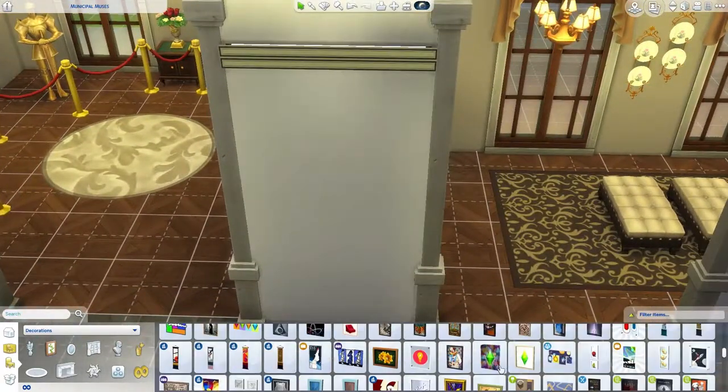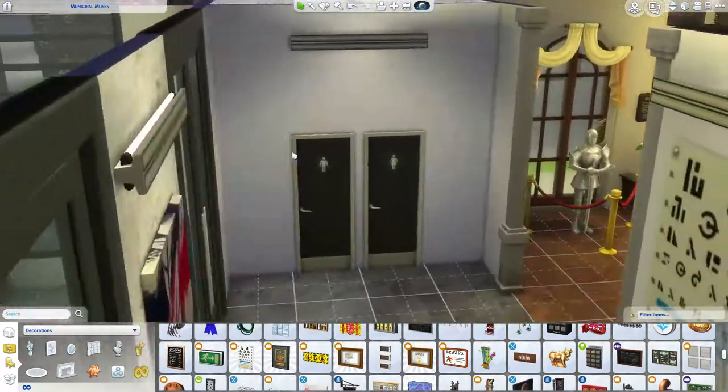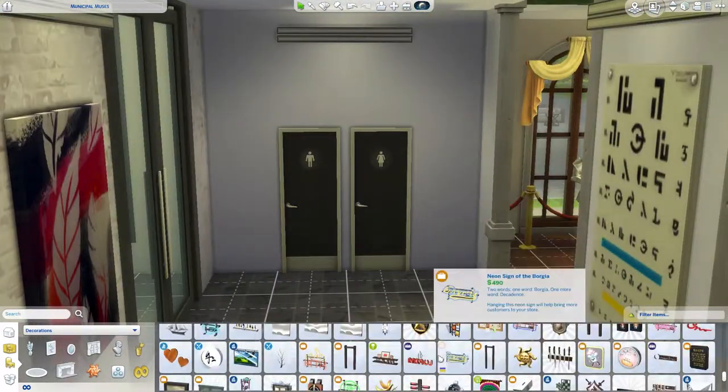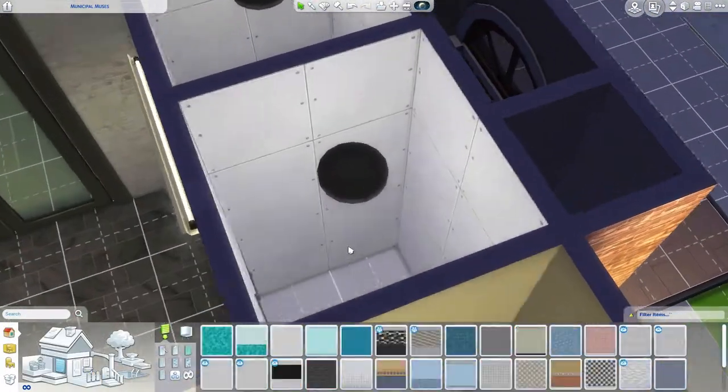This one here isn't artwork — it's meant to be the rules of the museum, so when you walk in it's like 'do not touch, do not do this, do not do that.' I know it's an eye chart, so maybe you'll simply get an eye test here too.